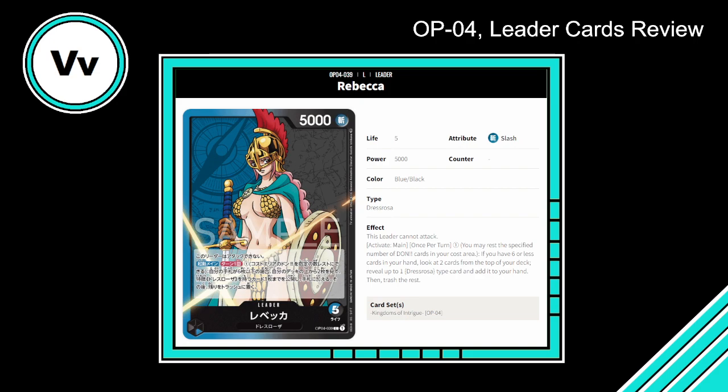Activate Main, once per turn, pay one — so one Don investment, always happy about that. If you have six or less cards in your hand, look at two cards from the top of your deck, reveal up to one Dressrosa type card and add it to your hand, then trash the rest. That is a very, very strong, always-relevant effect. Six or less cards in hand means you can activate this on turn one even if you're on the draw. This has all the makings you want to build a control deck around.